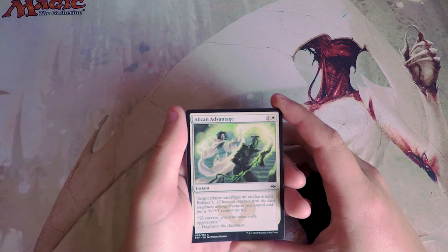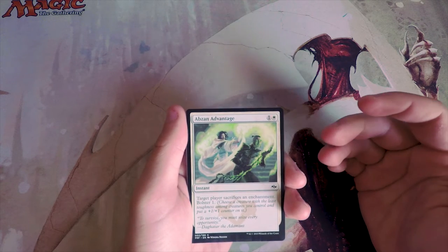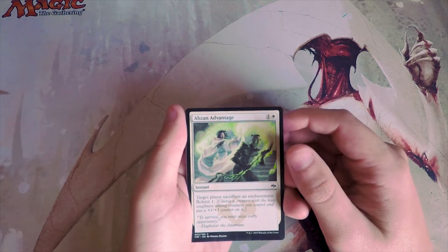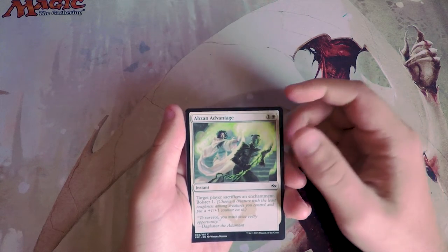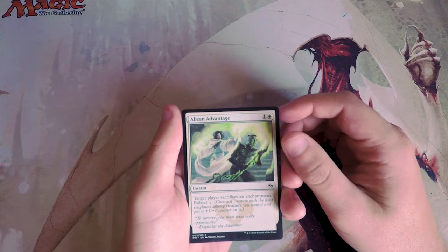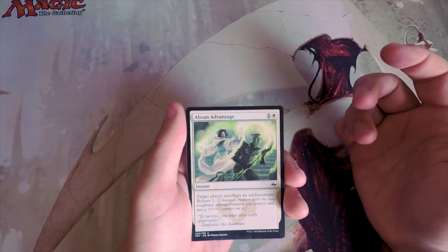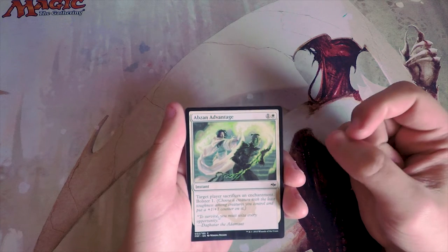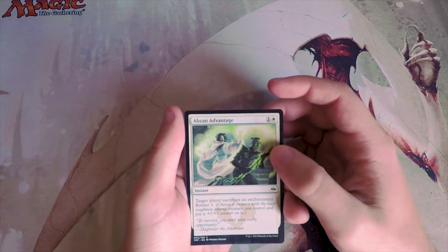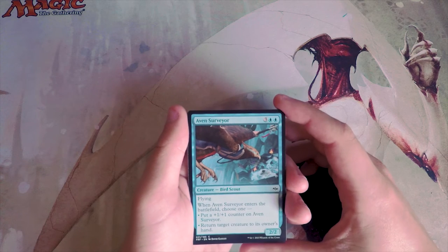Abzan Advantage is an instant for two mana. Target player sacrifices an enchantment, and you can bolster one — meaning you put a +1/+1 counter on your creature with the least toughness. It's not great but it's decent sideboard. It's interesting that it says 'sacrifices' rather than 'destroy target enchantment,' which does leave your opponent some outs. I don't like this card very much, but sideboard maybe.